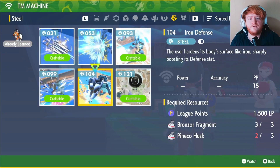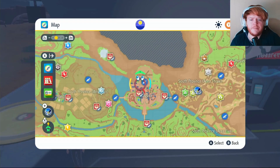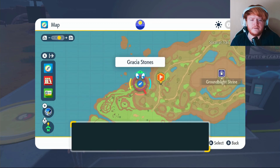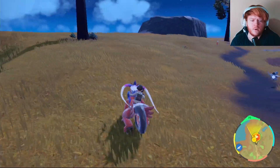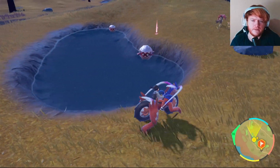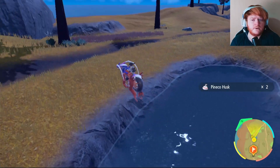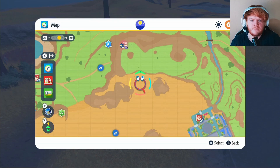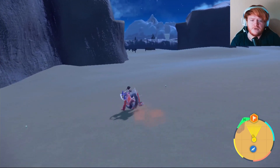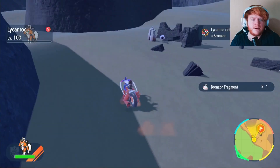Now the last move: TM104 Iron Defense. You'll need 1,500 LP, three Bronzor Fragments, and three Pineco Husks. For the Pineco Husks, come to the top left corner of the map — put a waypoint, fly to Glaseado Stones and climb the wall. Head in this direction following the path until you see water, where a Forretress will spawn. Use Rock Blast to take it out and get your Pineco Husks. For Bronzor, fly to Asado Desert Watchtower and run over to the ruins — Bronzor will start spawning there. Take them out for your Bronzor Fragments.